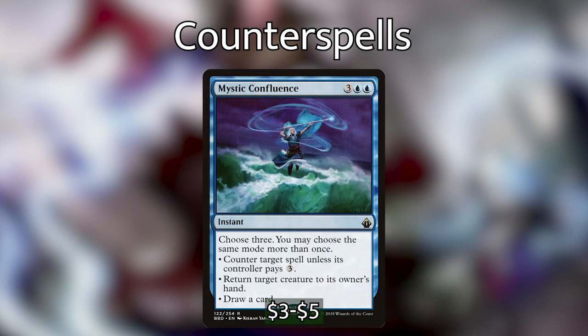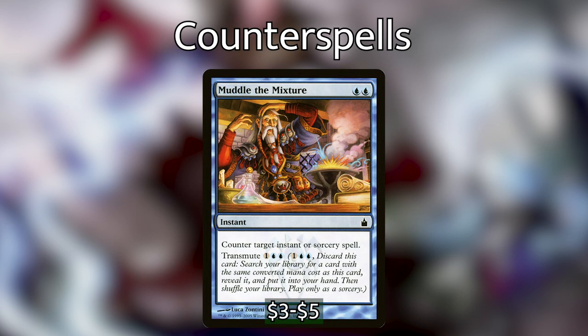Mystic Confluence can kind of do it all, but it's really in here as a counter spell. We choose 3 modes and can choose the same mode more than once — our options are countering a spell unless its controller pays 3, returning a target creature to its owner's hand, or drawing a card. And then Muddle the Mixture can counter any instant or sorcery, but it also has a powerful Transmute ability — for one blue and a blue, we can discard it to search our library for any card that costs 2 mana and put it into our hand. There's a really important 2-mana spell in our deck that we'll get into later.